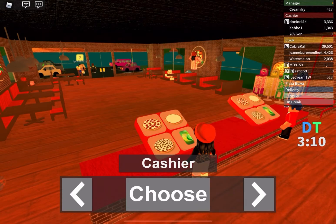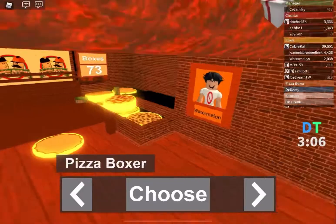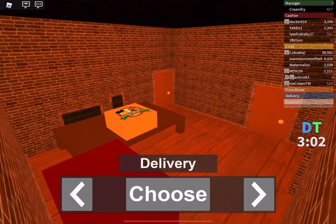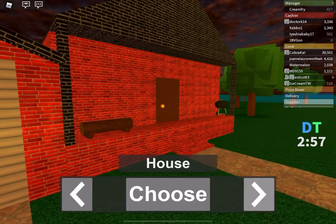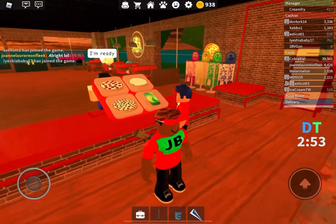So there's a cashier, the cook, pizza boxer, delivery, supplier, and house. So right now I'm just gonna be cashier to show you how to do it.